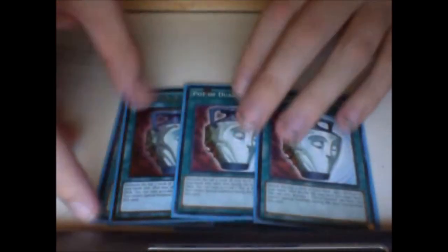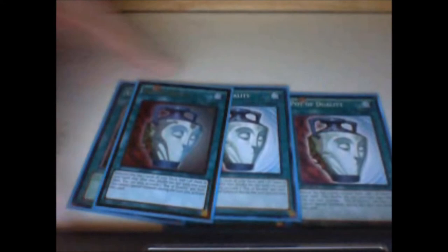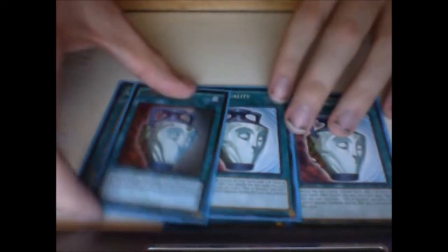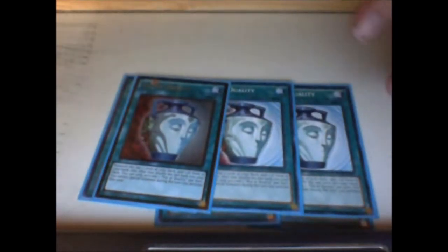Special summoning in this deck isn't that necessary, so we can easily get away with running triple Duality, because Duality really helps us search into back row and helps us find answers to our opponent's threats. Duality is one of my favorite cards to play. We've also got Raigeki, double Dark Hole, and Book of Moon — these are the main answers to Dark Law. Dark Law hurts this deck because we search a fair bit off monsters and off Pot of Duality, so being able to get rid of Dark Law is absolutely necessary.